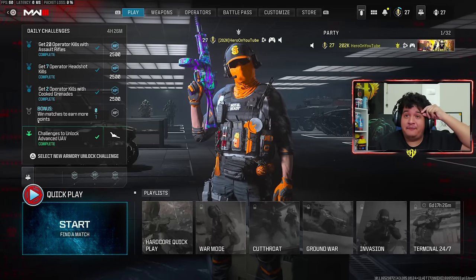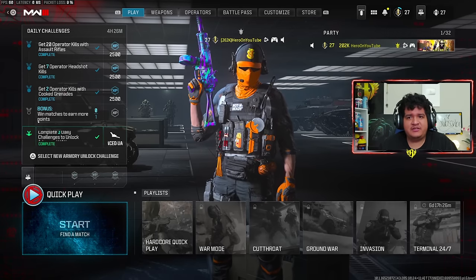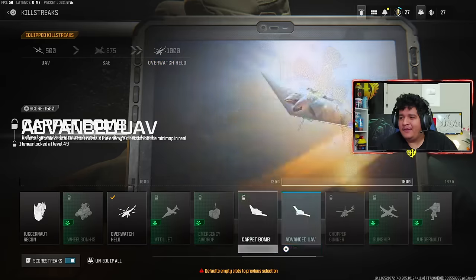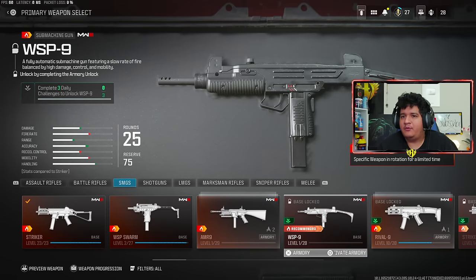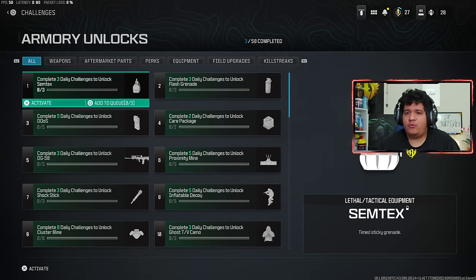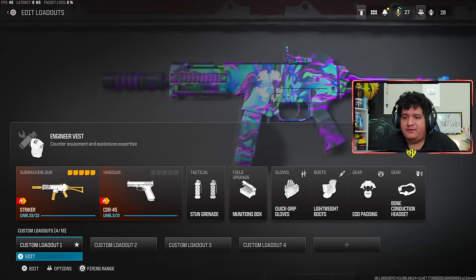I just finished that game. As you can see from the daily challenges menu, I only had two daily challenges to complete and I did those. The bonus is to win matches to earn more points — I think I won that last match. I have unlocked the Advanced UAV, which is awesome. This allows me to get more MGBs for you guys. I'm going to go ahead and take off my SAE and put on the Advanced UAV. What should I unlock next? The WSP9 is something I do want to unlock by Armory Unlock since it's a higher-up one. I'm going to go back to that menu and activate the WSP9.